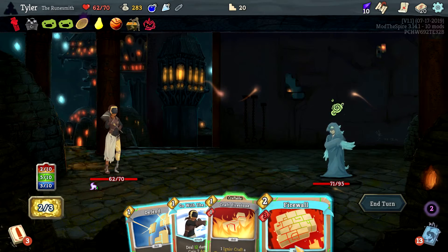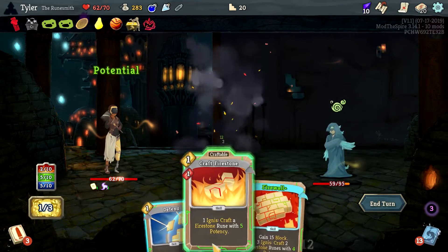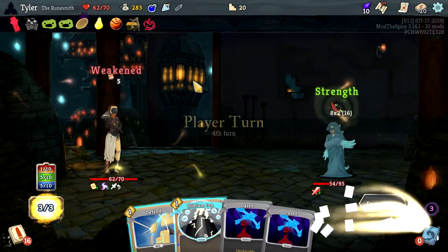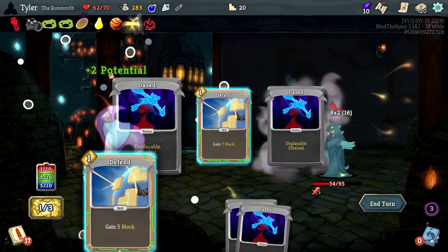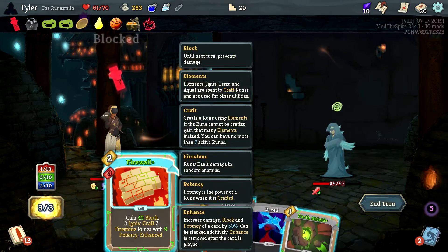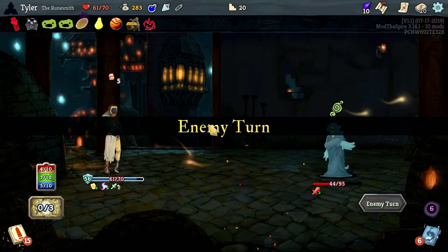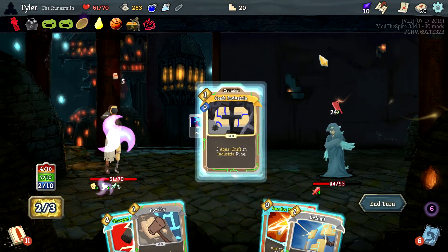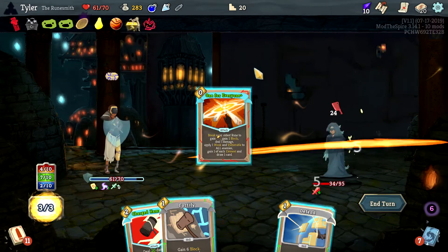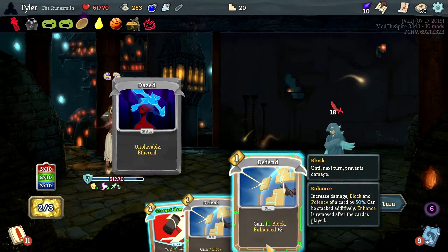I need another card that creates runes for Terra — we generate a ton of Terra, that's not the issue. The issue is then actually getting the Terra runes. I've got seven Terra but only one card that can make a Terra rune. There's an Aqua Rune — we could break that rune to just ruin this guy. That's almost always worth it. Really wanted to enhance Charged Hammer more so we could kill him on that turn, but I'll wait.